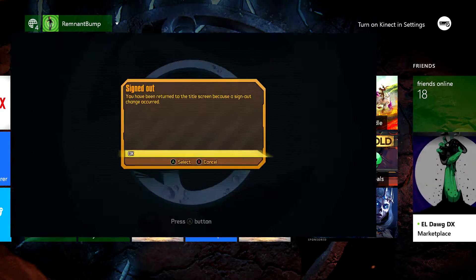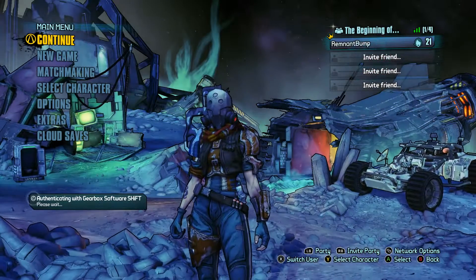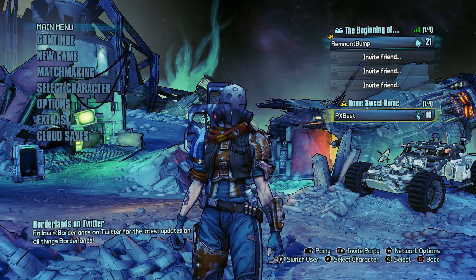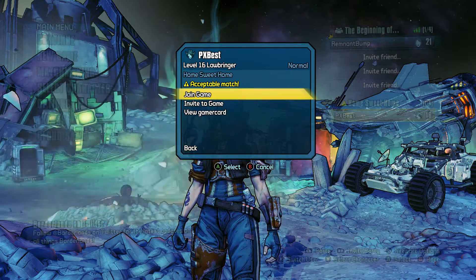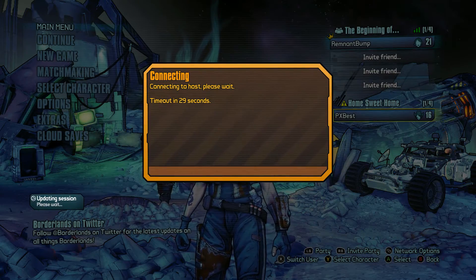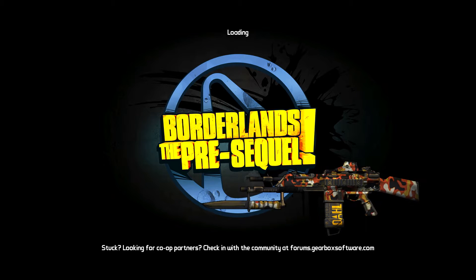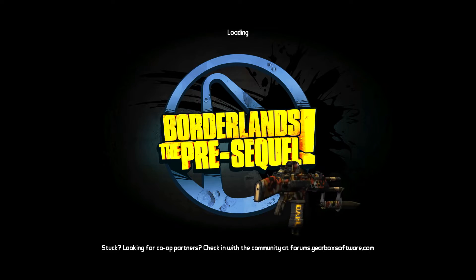This is a really easy glitch to do and it makes the game a lot more fun. You can duplicate money, weapons, and anything you can put on your person — minus moonstones, you can't do moonstones, which kind of sucks. But it's good enough. You just log back into your account and get back into the game.